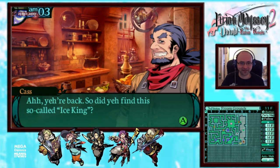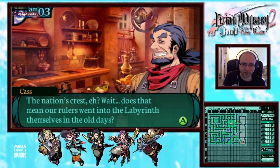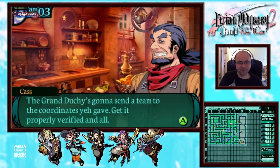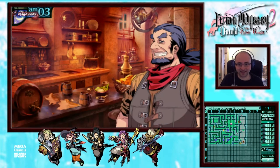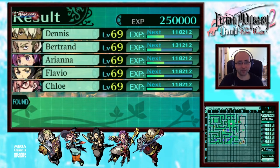"You're back. So, did you find the so-called Ice King? You weren't looking for him? The nation's crest — does that mean our rulers went into the labyrinth themselves in the old days? Now that's interesting. What's with the flower? Why would I need that? The Grand Duchy's gonna send a team to the coordinates you gave, get it properly verified and all. Here's the reward." So we got three Wisdom Horns — I'm not sure what those items do, but we got a pretty good amount of experience.